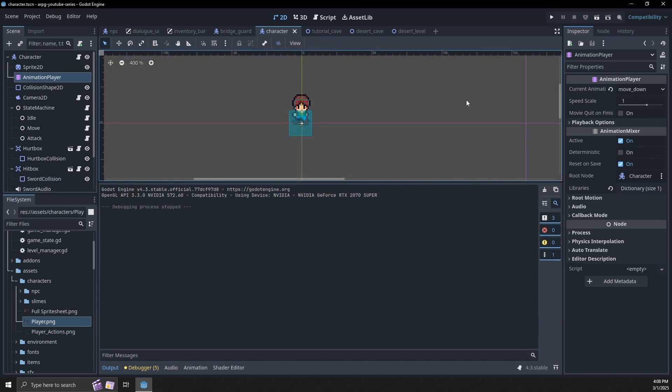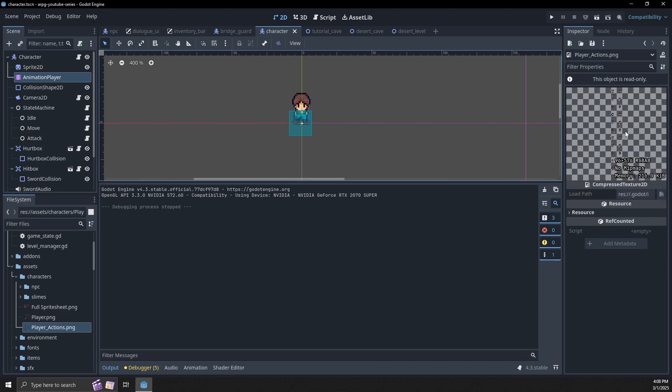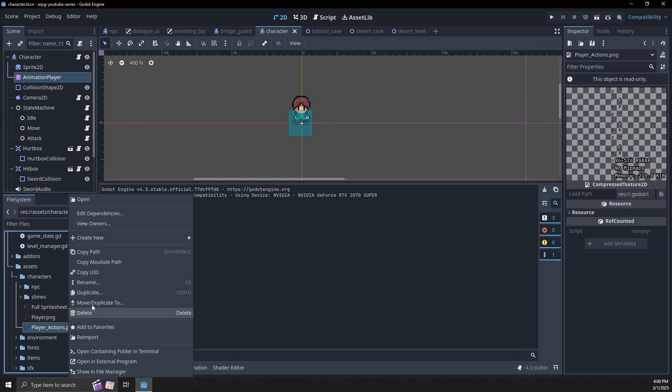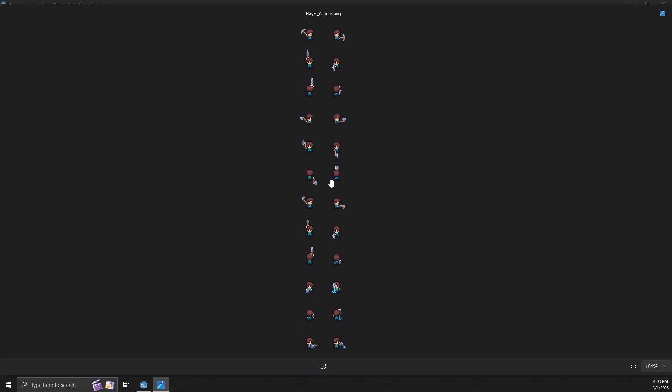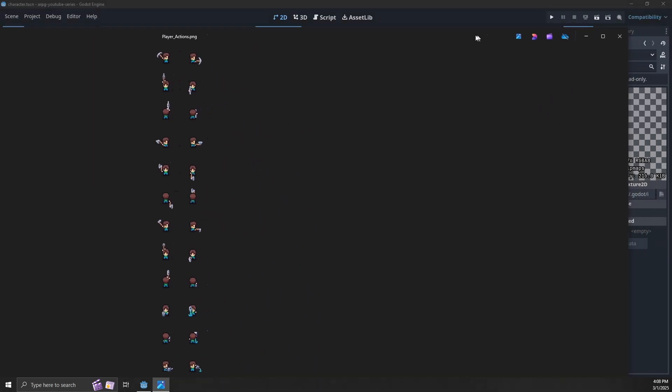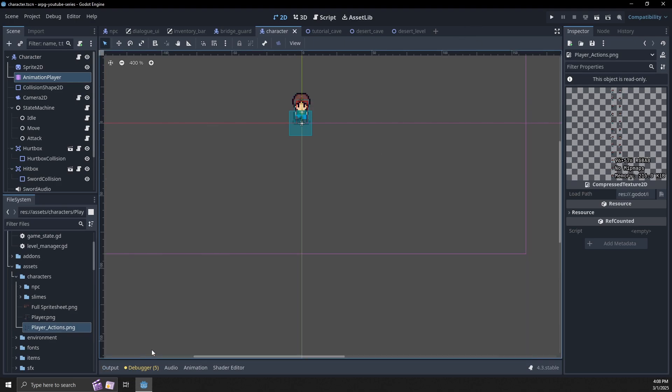The good thing about this asset is that inside the player actions we're going to have a pickaxe, a regular axe, a gardening watering can, and the stone axe. So we're going to be able to expand our game to chop trees, mine rocks, and just further allow us to have more flexibility with the features that we're going to build in this game.